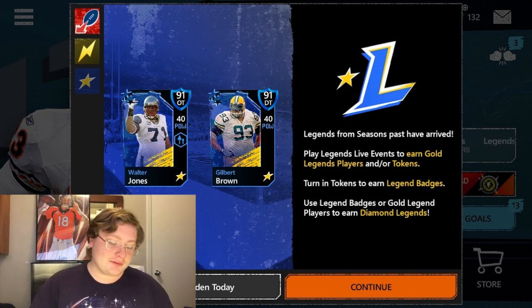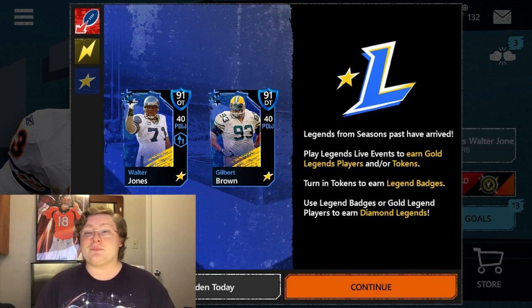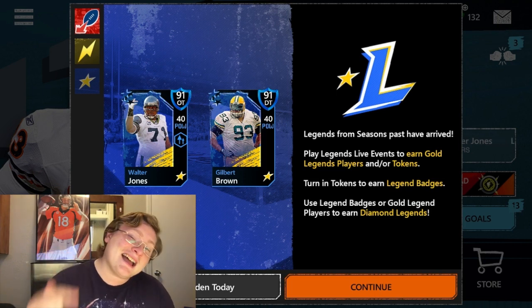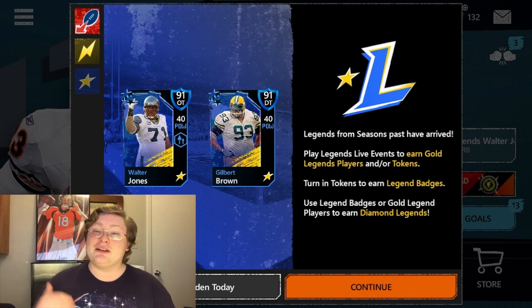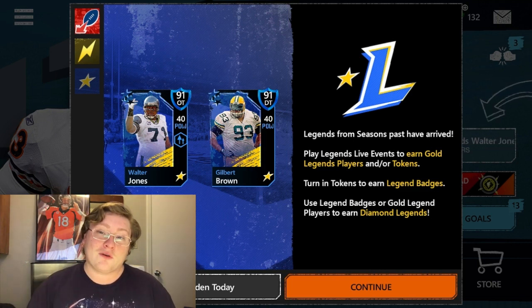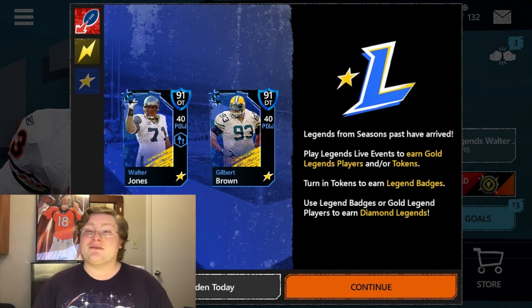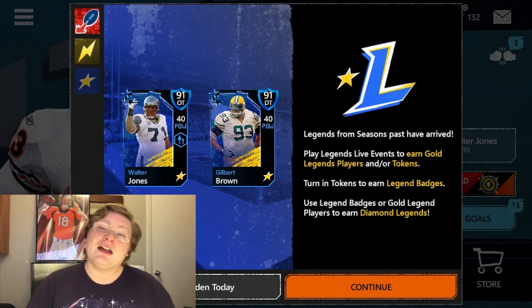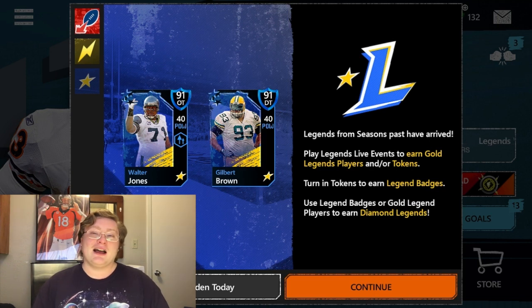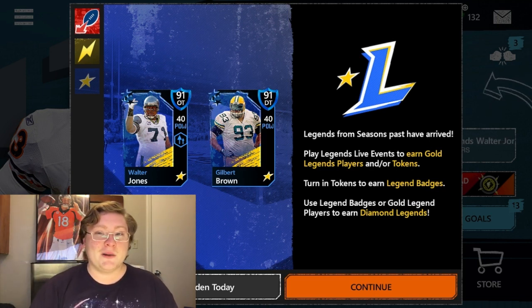So to recap: Walter Jones is a great offensive tackle and if you need help protecting the pass, he's exactly who you need on your offense. And for Gilbert Brown, if you need pure raw power and strength on your defensive line, he's the player to go with. I will be getting Gilbert Brown, adding him to my team, and gameplay is coming very soon. Thank you all so much for watching, and as always I will see you in the next Madden Mobile video.